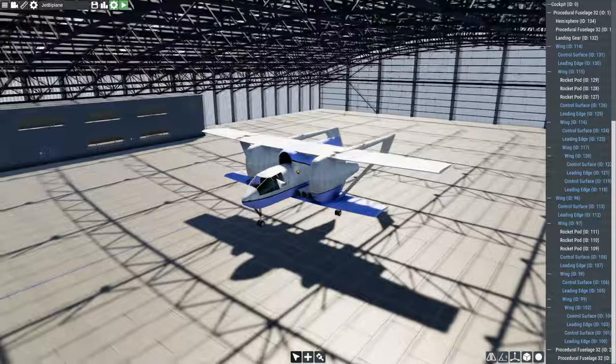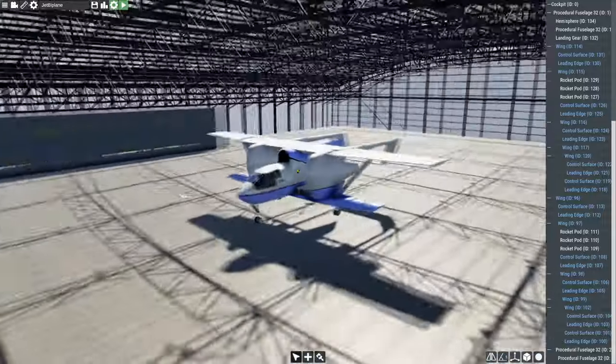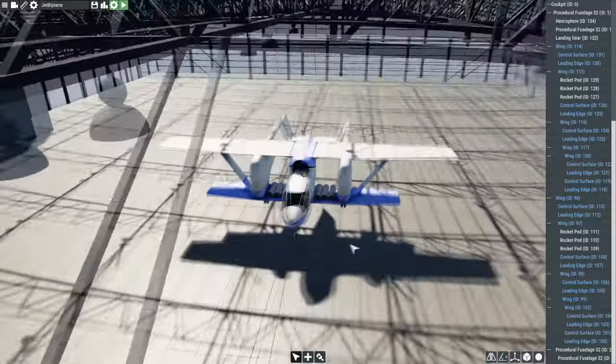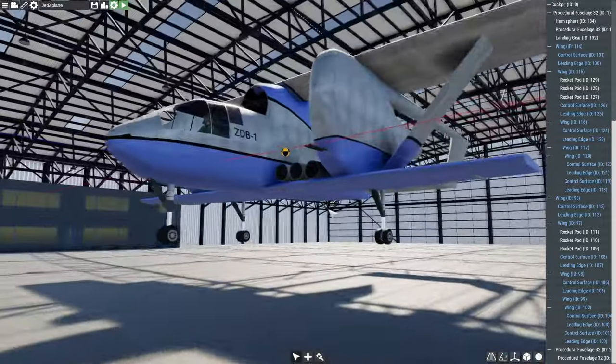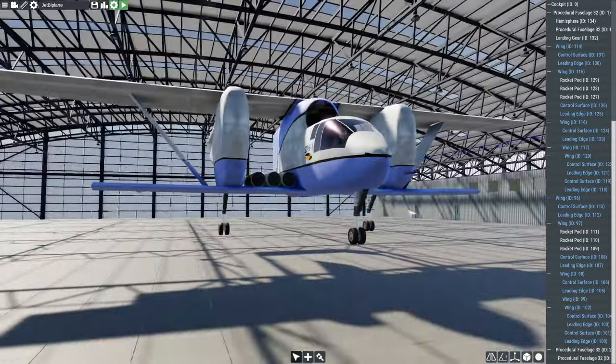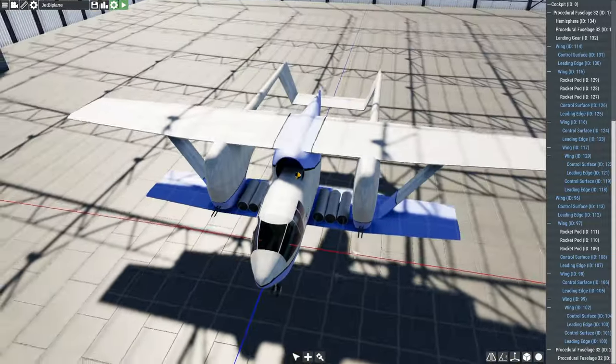Here we have our little thing that we've built. It's loosely based off a crop duster — it also has missile pods and twin 23-millimeter guns on each wing, which means it's not a crop duster.